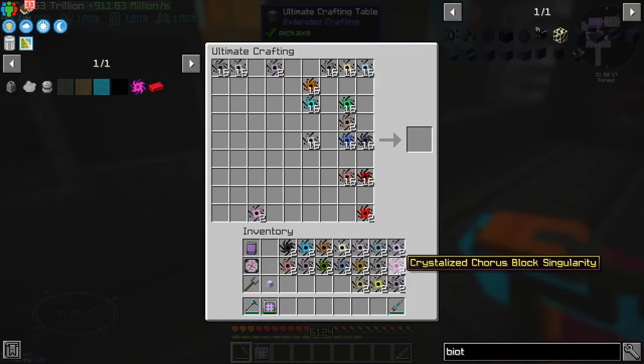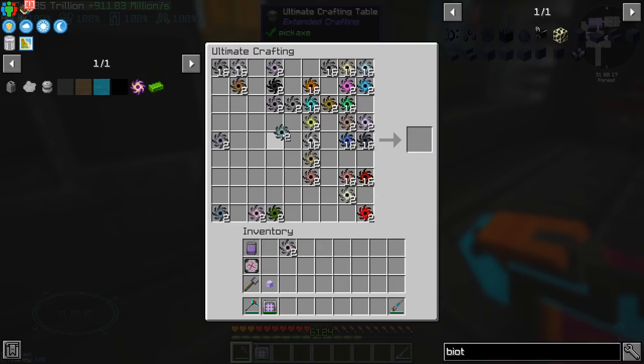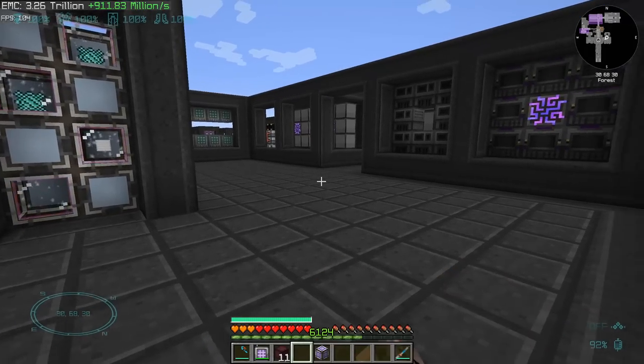And not to bore you to death, here is crystallized chorus block, mineral block, fluix iron, fluix steel, bronze, coal, tin, red matter, electrum, experience, dark matter, dark steel, uranium, stellar alloy, nickel, enhanced ender alloy, and melodic alloy. So now do you see my problem?